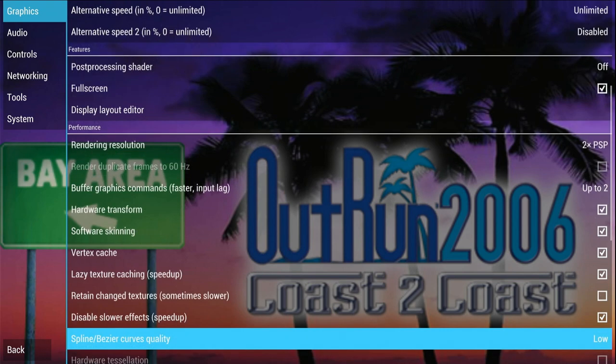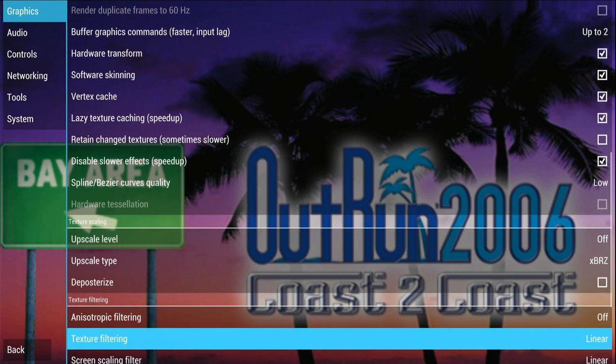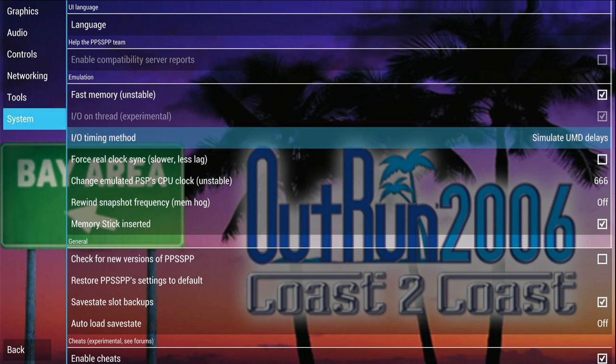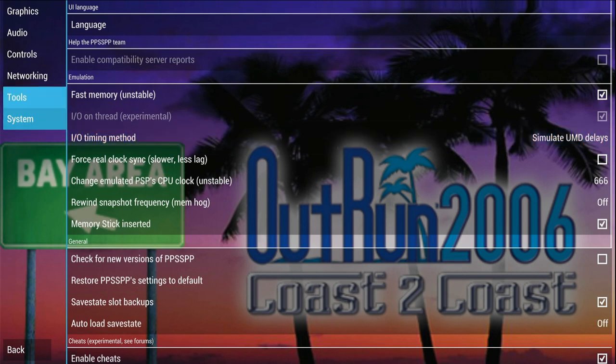Curve quality is set to low, anisotropic filtering is off, and FPS counter if you wish. For the IO timing method I chose 'Simulate UMD Delays' for my micro SD because I think it's on the slow side. On SSD choose fast, and that's it.